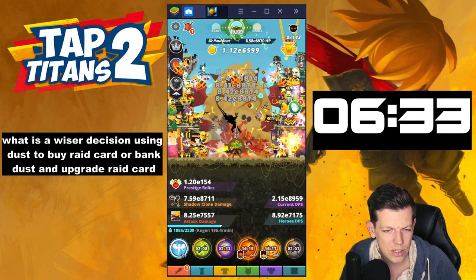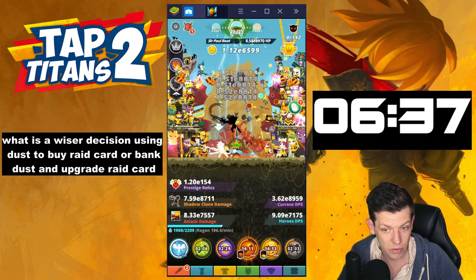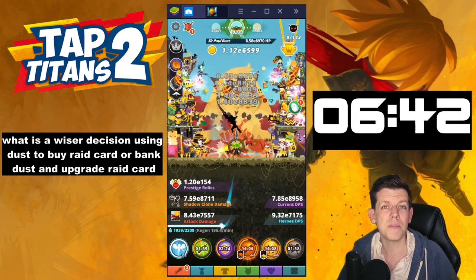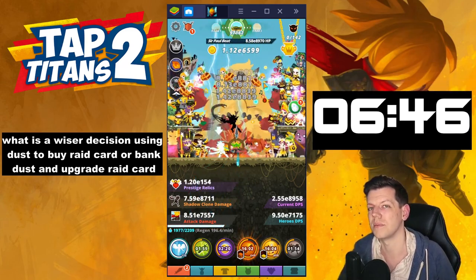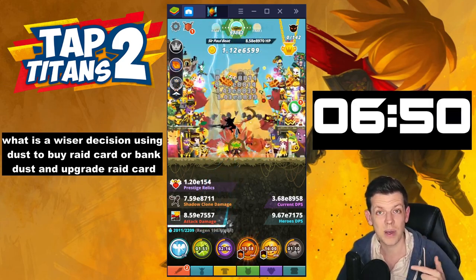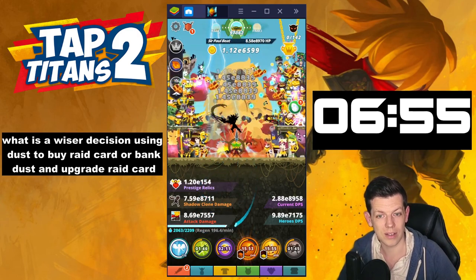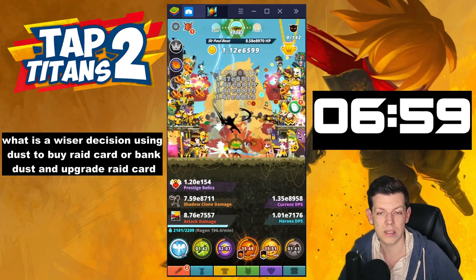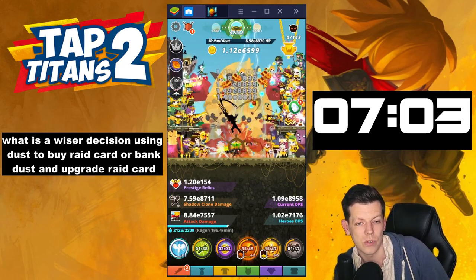What's the wisest decision — using dust to buy raid cards or bank dust and upgrade raid cards? I'd say 70/30: 70% to upgrading and 30% to buying new cards, because when you do a lot of raids, especially from solar crest, you accumulate cards anyway. But upgrading them costs more, so save it for upgrading. Whenever cards become available to upgrade, upgrade first.